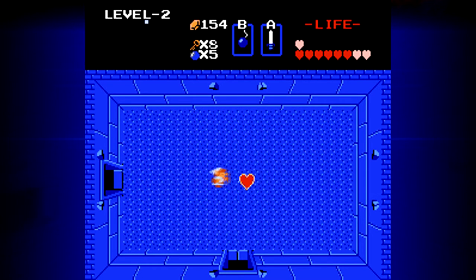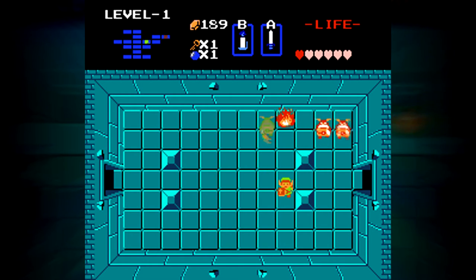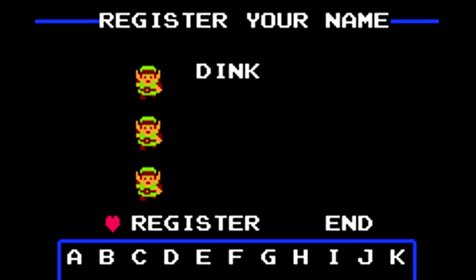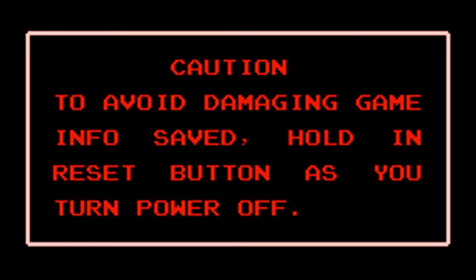There's also boss battles that reward you with extra max hearts, and you can also find them hidden in caves. Always take the giant heart. If you lose all your hearts, you get sent back to the beginning of the dungeon or the starting screen, but all your progress is kept. This was the first cartridge you were able to save games on. Don't forget to hold reset while pressing power.